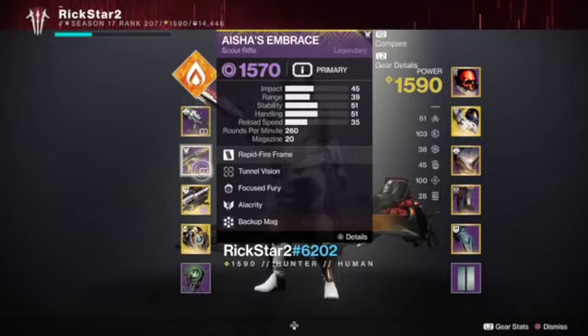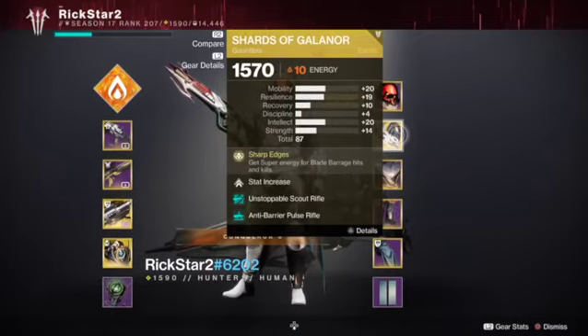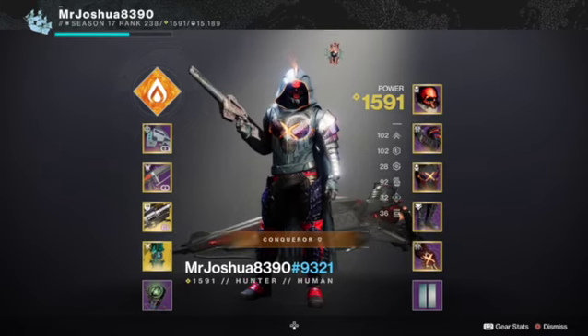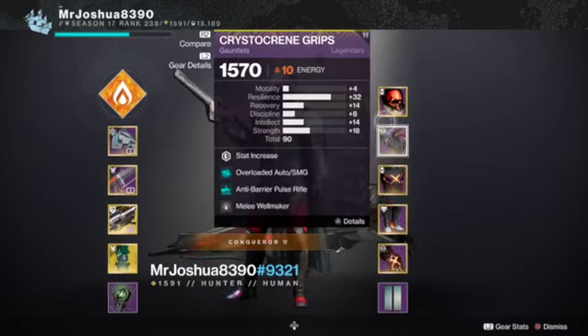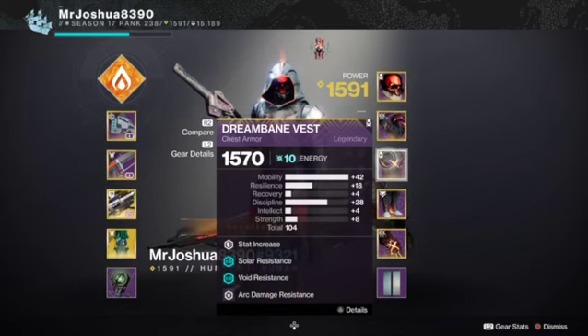The next two builds from Rick and Josh are Blade Barrage hunters. They're both going to run Gjallarhorn. Rick has a void scout for unstoppables and New Purpose for anti-barriers. There are all three champion types in this GM — overload, unstoppable, and barrier. Josh runs Insidious pulse with Gjallarhorn. We have void and solar covered. I'll link my Star-Eater Scales Blade Barrage build below — you can run Shards of Galanor, or no exotic, totally up to you.